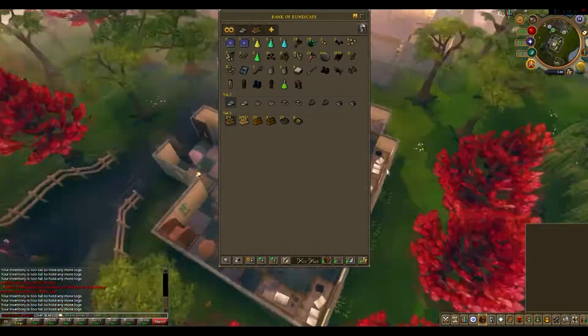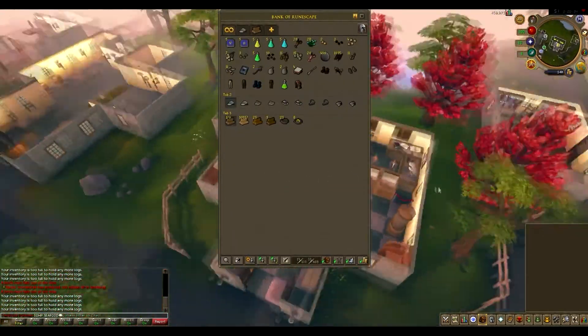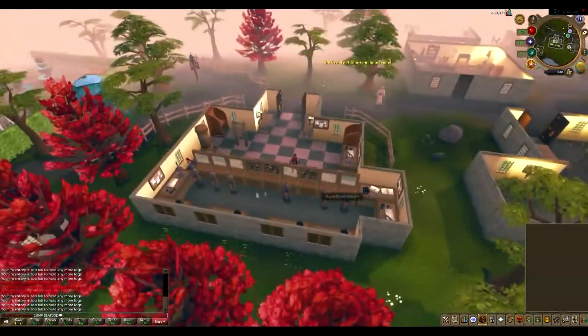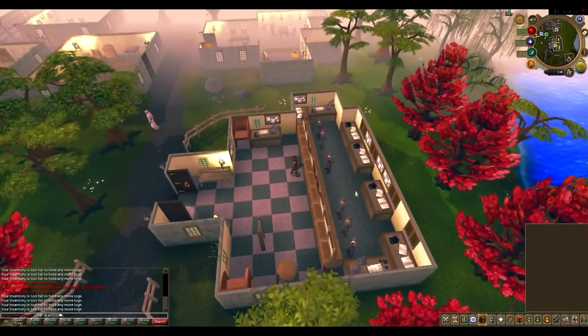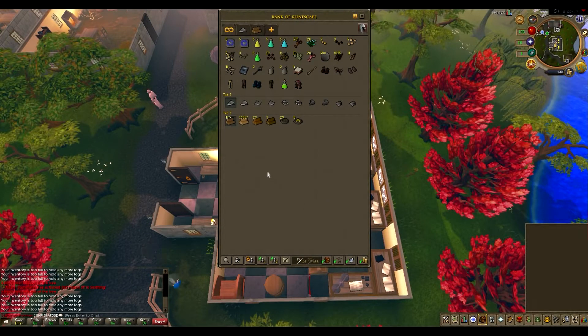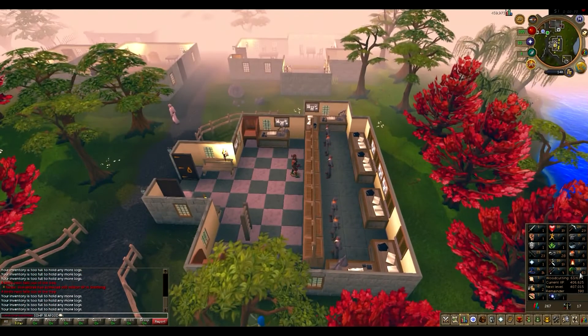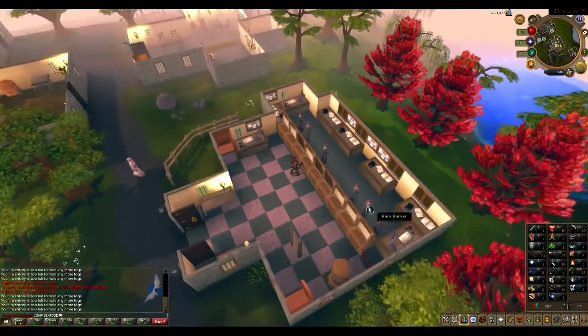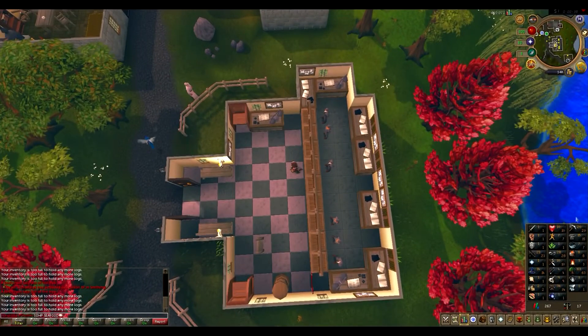Hello, what's up, welcome back. I'm Seafood and this is my hardcore ironman 10 HP skiller pure. I've done a lot of woodcutting — as you can see, level 63 woodcutting. I think I'm ranked top 15 at least in woodcutting on ironman, and maybe top 10 in hardcore ironman. I don't really care about my woodcutting ranks, but I've done a little bit of some skills.